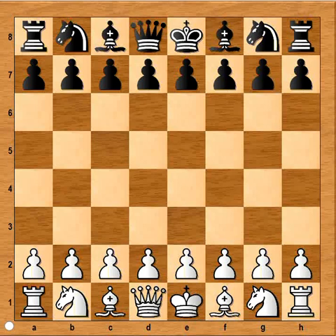Hi, this is Mato. In this video I will show a very short and sweet chess game. This is the game between George Schnitzler and Abel that was played in Düsseldorf in 1861. Düsseldorf is a city in Germany.